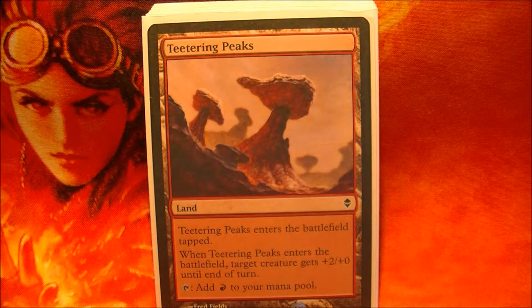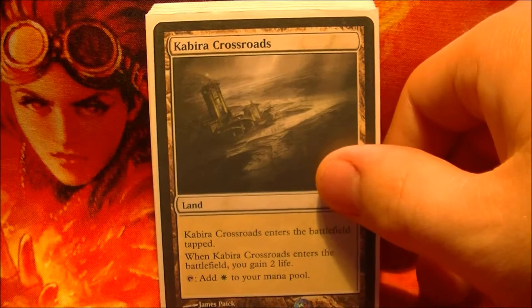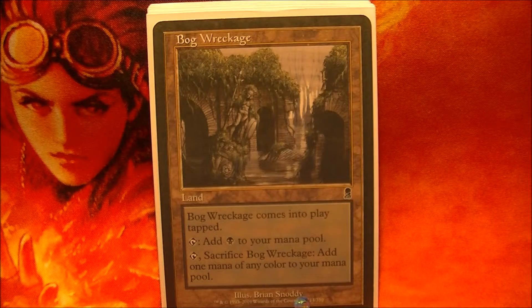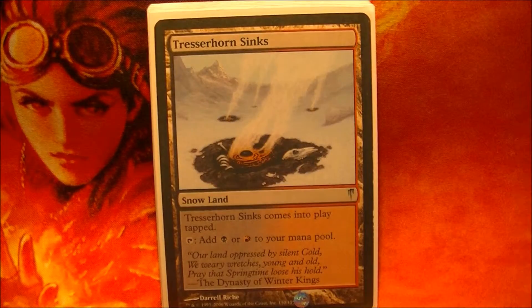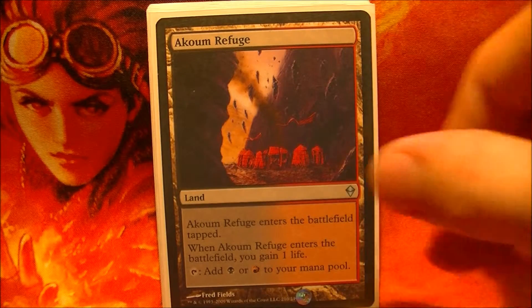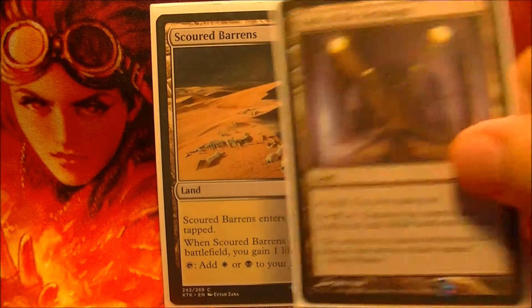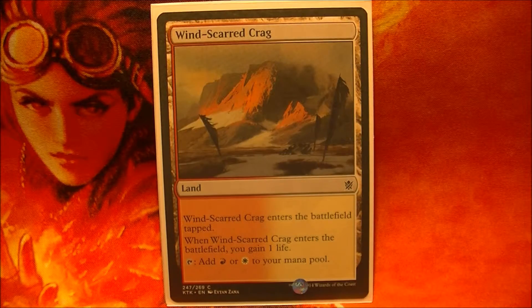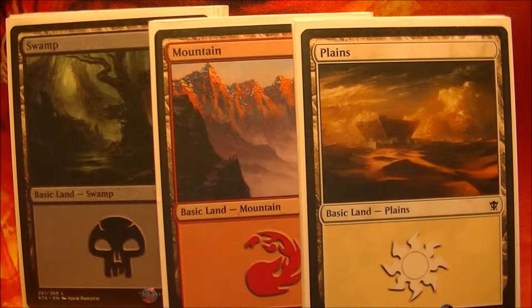My land base is pretty budget, so I just have a shambling mess of budget lands. We have Teetering Peaks, Flutus Mire, Crossroads, Rakdos Carnarium, Bog Wreckage, Parana Marsh, Shermere and Gato, Tesseron Sinks, Bloodville Caves, Akron Refuge, Terramorphic Expanse, Drifting the Meadow, Evolving Wilds, Baron Moor, Vault of the Archangel, Scarred Barons, Windscarred Crag, Haunted Fengraft, and Nomad Outpost. For my basics, I have 6 swamps, 6 mountains, and 5 plains.